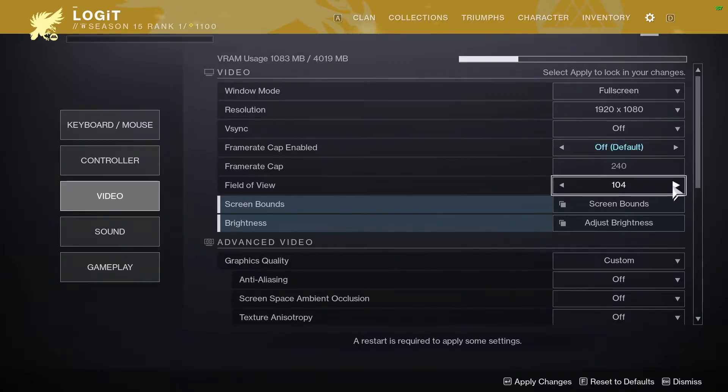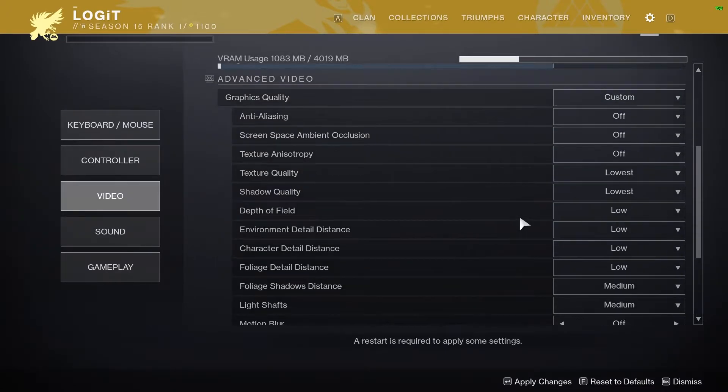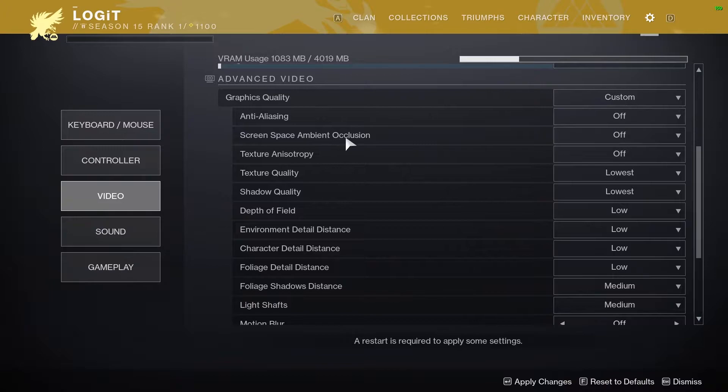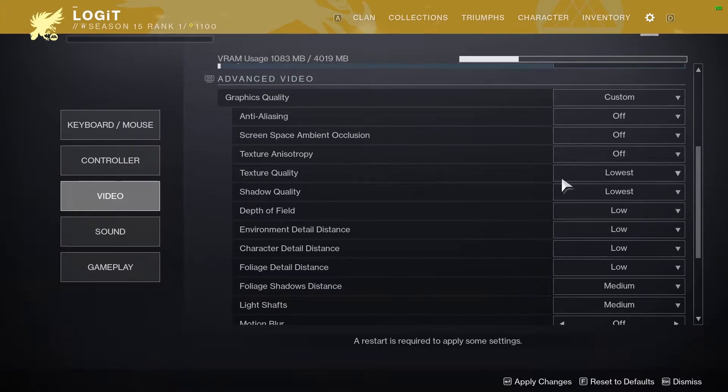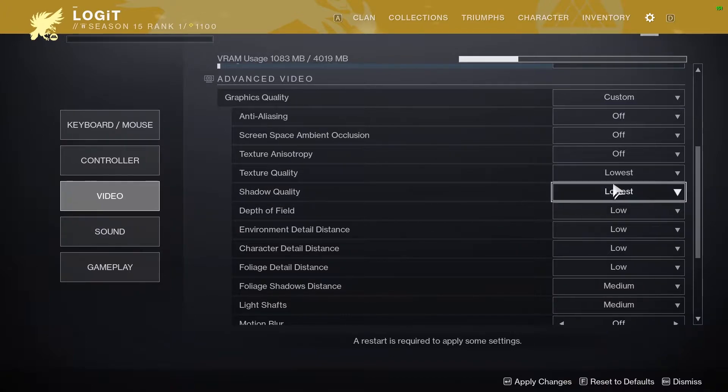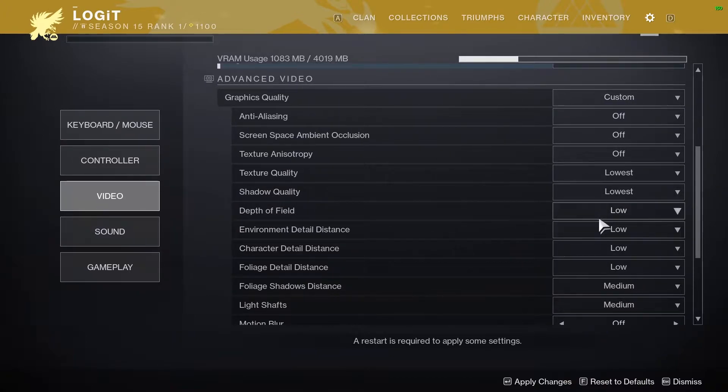Field of View, select 105. Then on the Advanced Video section: Anti-Aliasing, select Off. Screen Space Ambient Occlusion, select Off. Texture Anisotropy, select Off. Texture Quality, select Lowest. Shadow Quality, select Lowest. Depth of Field, select Low. Environment Detail Distance, select Low.